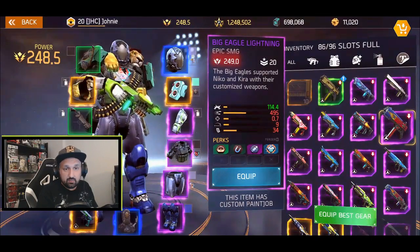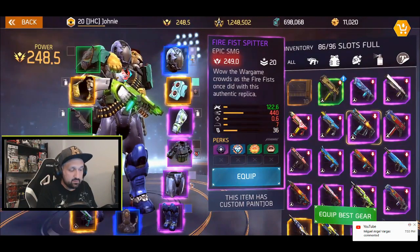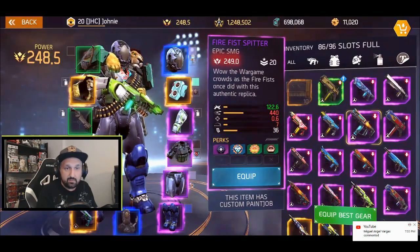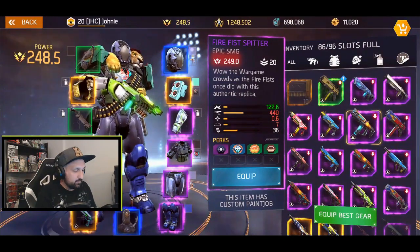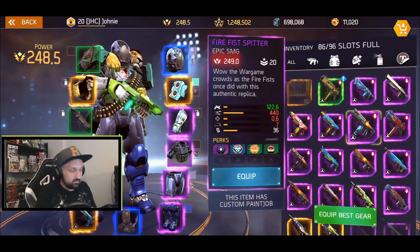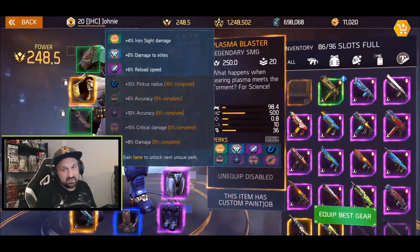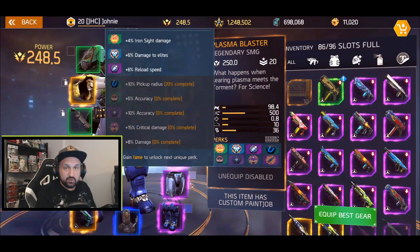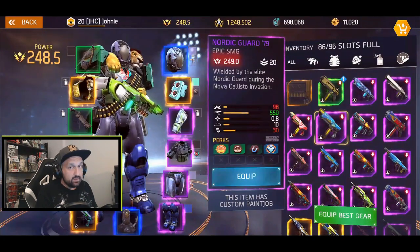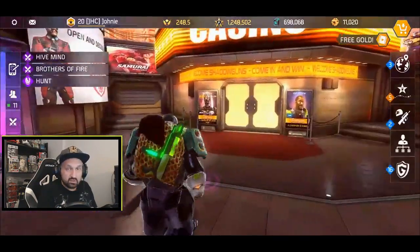The Big Eagle Lightning has more damage but everything else goes to the plasma blaster. Same thing for the Fire Fist Spitter — more damage, but everything else is lower. So the plasma blaster is a very well-rounded SMG, just with a bit lower damage than average. However, it gets an extra 8% when you unlock the last perk, so it can compete. It's very similar to the Nordic Guard in numbers.